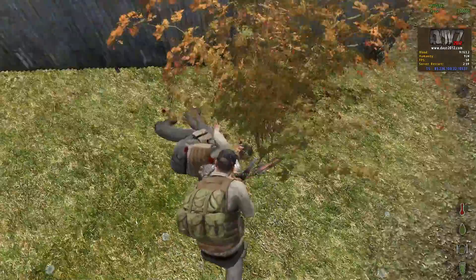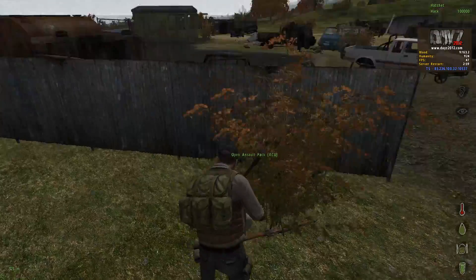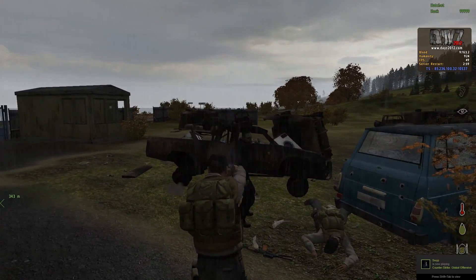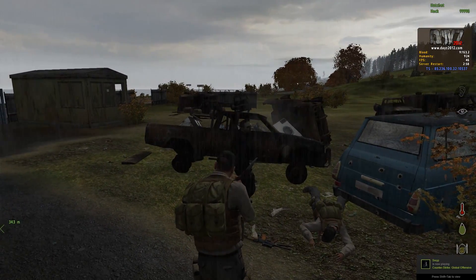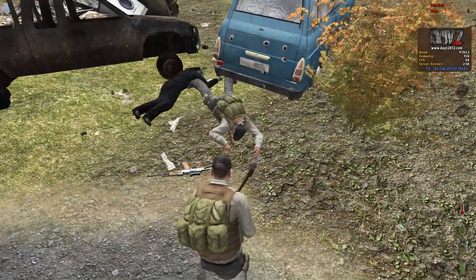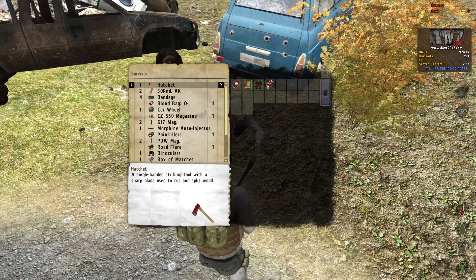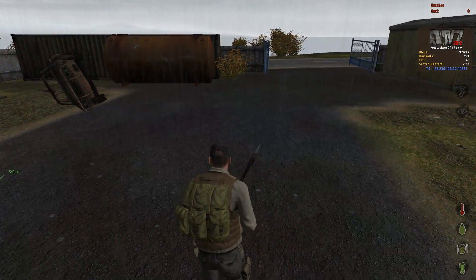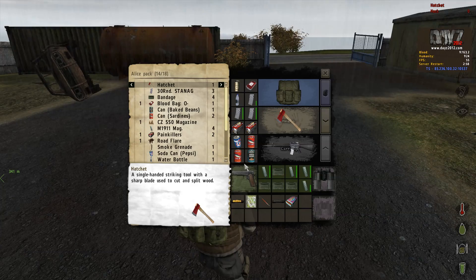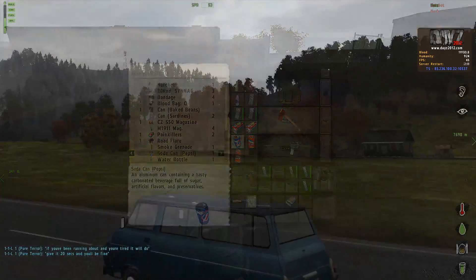We need to revise the raw meat logic. At the moment when you eat raw meat, it reduces your blood by 2,000, but the icon actually shows your food going up while your blood decreases — so that's something we need to work out. We also need to evaluate blood regen. With the new patch, if you're on 10,000 blood and are generally fed and hydrated, blood will regen by around about 50 per ten seconds or so. That's something we need to revisit, but it's not something immediate.